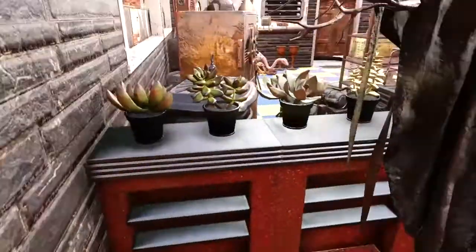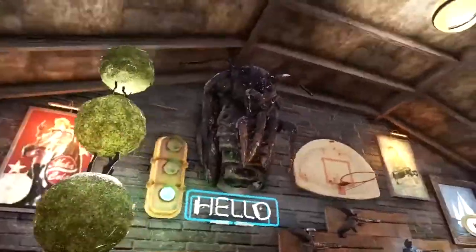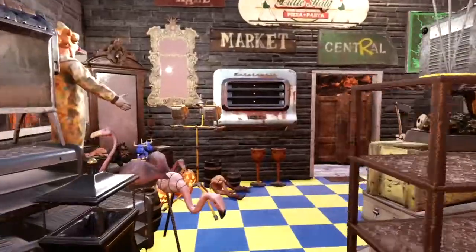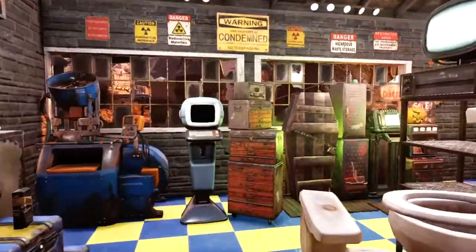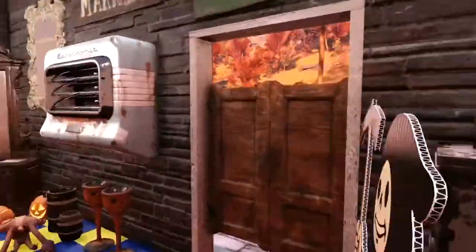We've got a bunch of mattresses, a sink back here, the safe, and yeah — it wasn't much to this camp, but I love the layout of it and I think I made it really well. Let me know what you think down in the comments below and tell me your favorite part. Honestly my favorite part is just all of the random junk I have lying around everywhere.